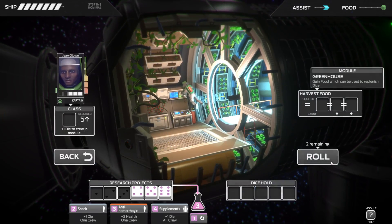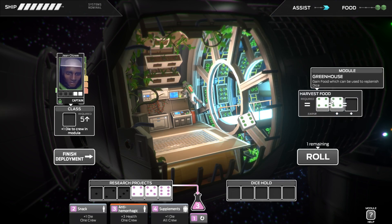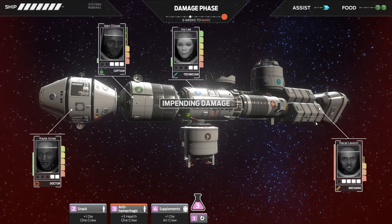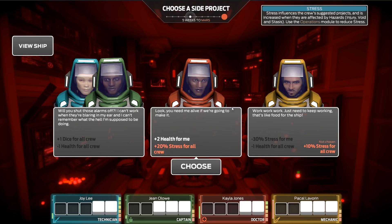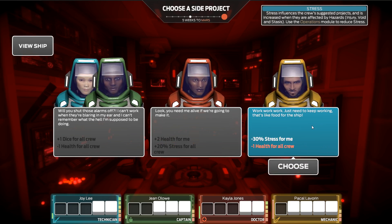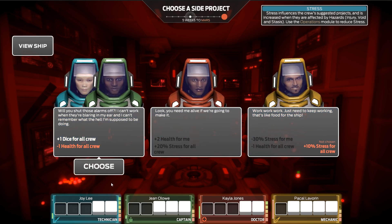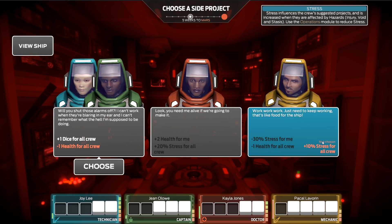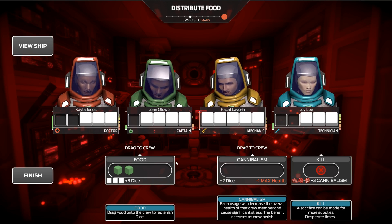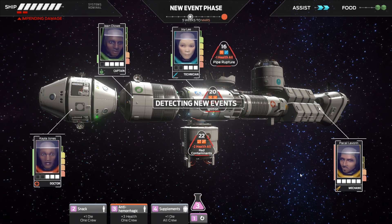Then I'm going to send my captain to roll in here to try and generate more food. Nice — we've got 2 fours and a 6, which means I can keep the captain's dice up by at least 1. So now we've got enough food for the technician and the doctor. One dice for everyone but negative health, or negative 30 stress but negative health for everyone. Plus one dice would probably be the best though — the whole crew gets 10% stress if I don't pick his. I think I'd prefer that though. Now I don't want to give anyone food because they've all got high dice — maybe that was a silly idea.